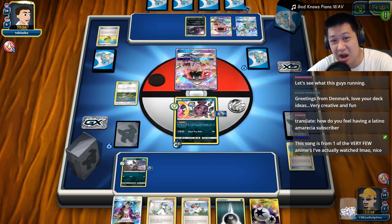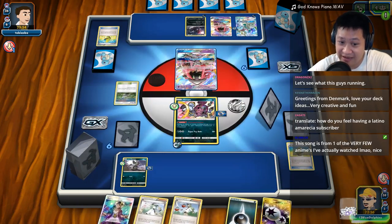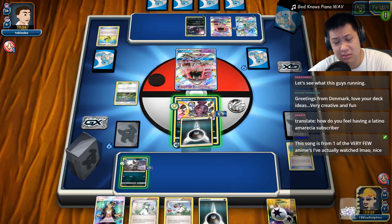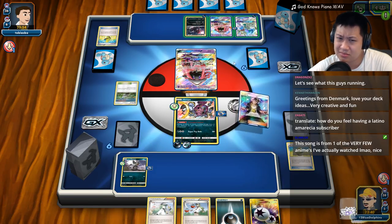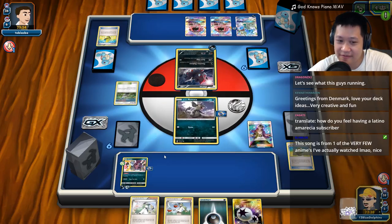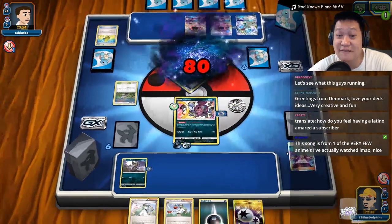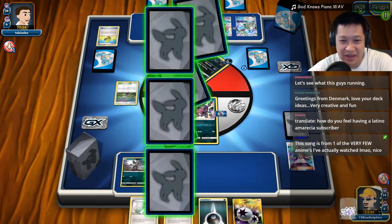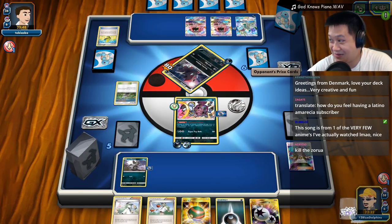Wait — this is a Dark deck, there's no Garbodor! I'm safe to play items. This is the only card that can hit me — do I take care of it now or just leave it? If I keep my bench space at zero, it can't hurt me at all. Let's stop it right now — Raticate, you can't fight this, bring Hoopa out. With one of my valuable Guzmas, we're going to remove that threat away.